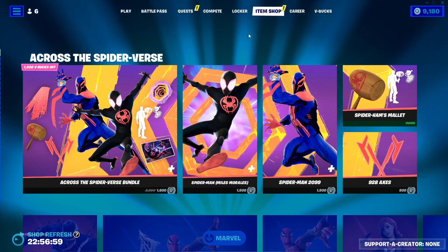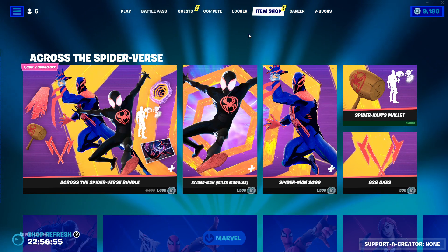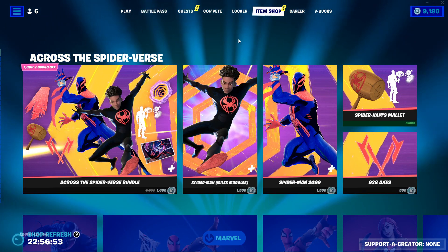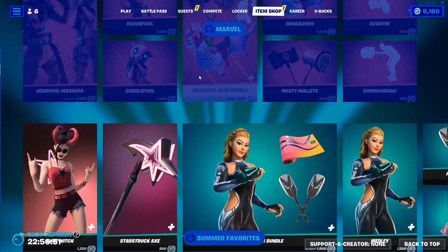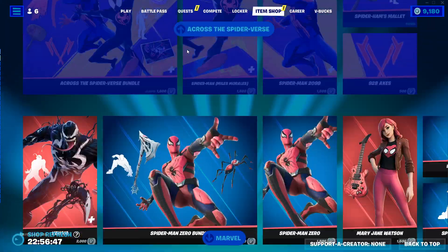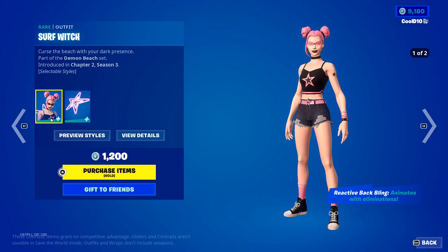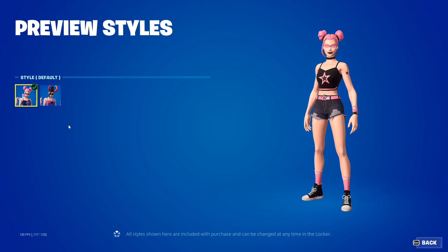Hey guys, today we're gonna be showing the July 31st 2023 Fortnite item shop, so let's get right into it. First we got Across the Spider-Verse Marvel - Across Spider is available, both of those will have a link in the description. We also got some favorites: surf witch.